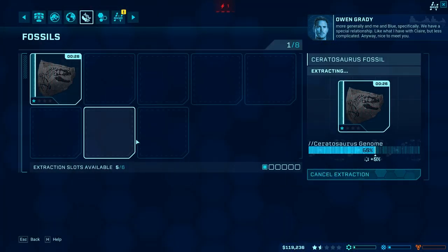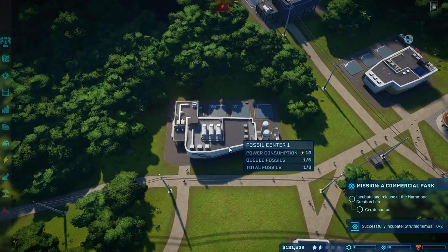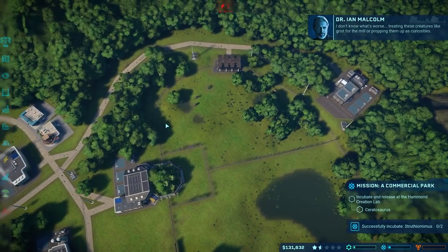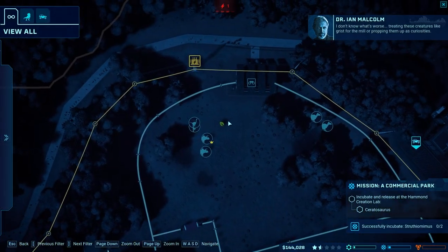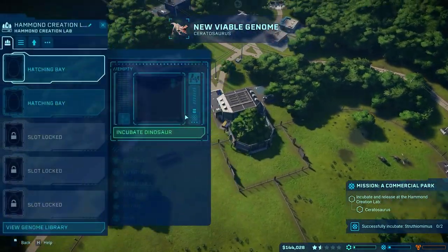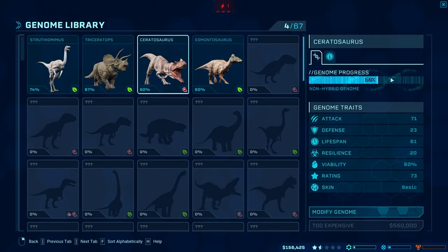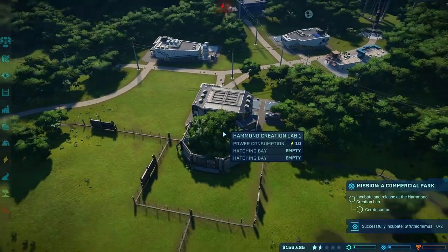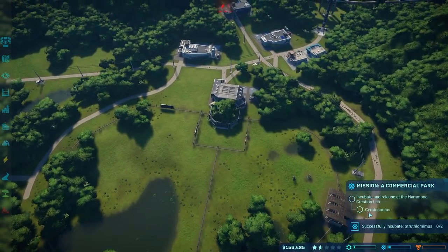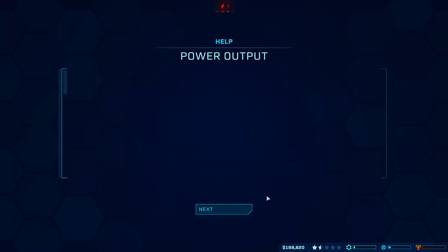That is extracting — as soon as that's done in about 20 seconds, what we can do is deactivate one building so that the other can run, and vice versa. Their feeder is totally fine, so we don't need to worry about it just yet — it's okay to let that sit. Ceratosaurus is ready, but we need half a million dollars for that. So we'll work on that. Ceratosaurus is what we want to do, but we also need to do two Strithiomimuses and that will get us a bit of cash as well.